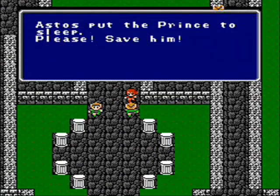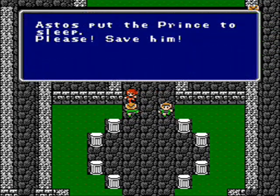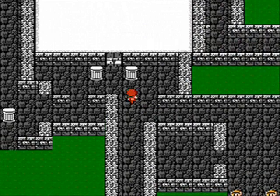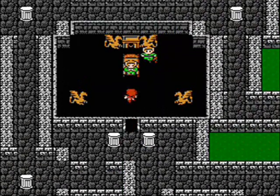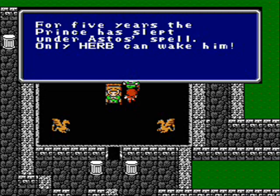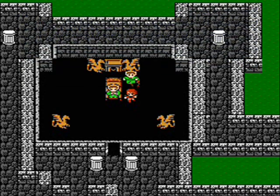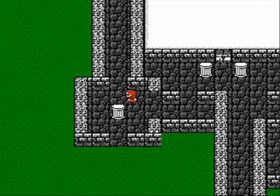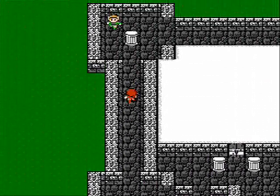We need to find this Astos guy and get rid of him. And just like was said in Provoka, the Prince of Astos is sleeping. It takes the herb to wake him. Remember who had the herb from Provoka?